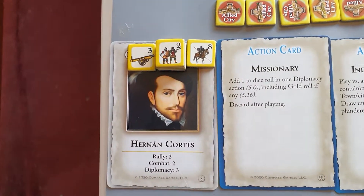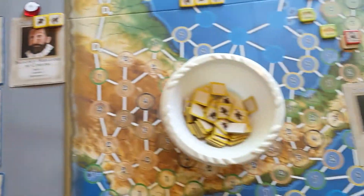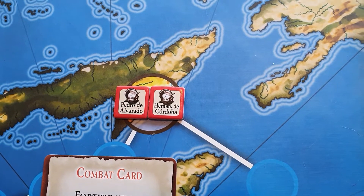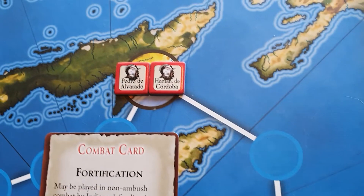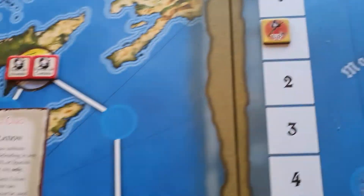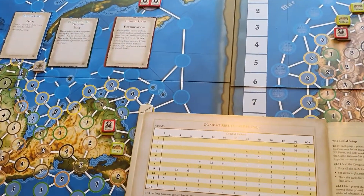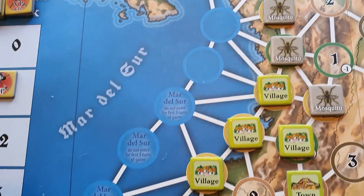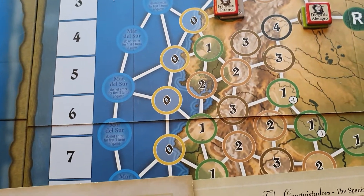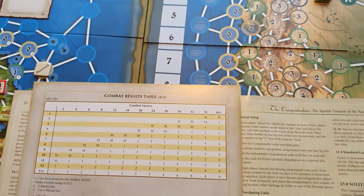Once you've bought your troops, put them on your conquistador card and place your conquistador in one of the two starting areas. You can start in Cuba - as with Alvarado and Cordoba here - or in Panama. It's your choice based on the board conditions. One thing to remember: if you're going south, you can't reach all of the board in the first two turns. It's only around turn three that most of the South American coast opens up.